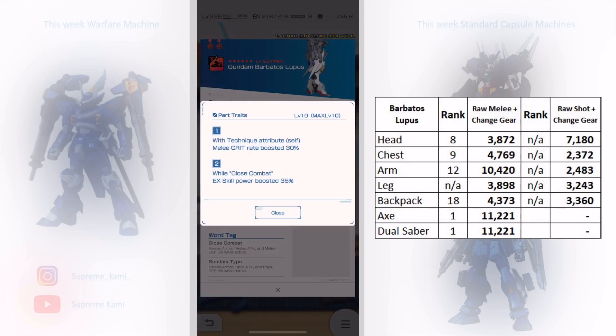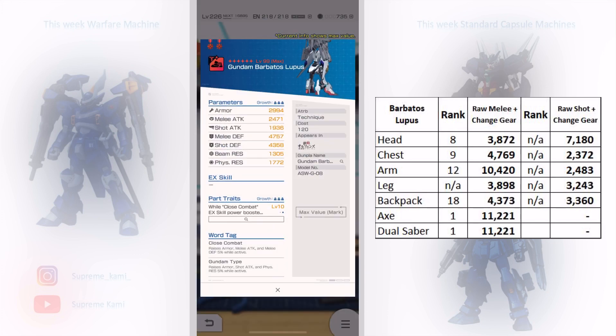Moving on to the leg — the leg stat is poor all around, so don't even bother alternating this. The first portrait is a melee crit at 30%, which can kick in often, but it's not gonna be too useful in short events — more geared towards longer events. The second portrait is good nonetheless, but the first portrait kind of ruins it and kills a slot. This is a hard skip.